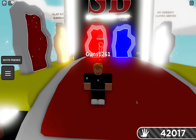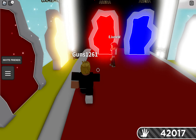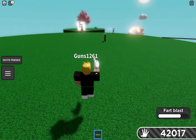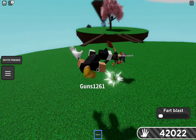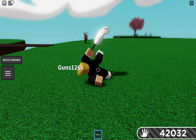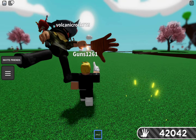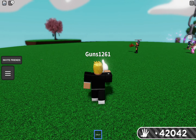Today I'll be doing a tutorial on Slap Battles. You start out with the default slapper. On PC you can press E to use an ability — for the default it has like a fart blaster kind of thing. On mobile it will show a little button that says E on it, and if you press it, it also does the ability.